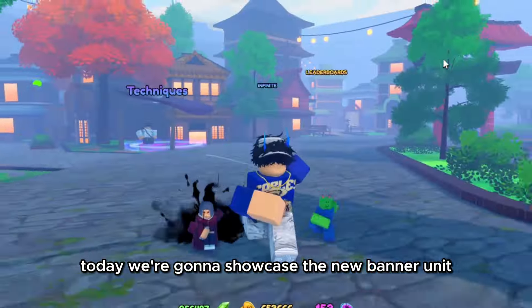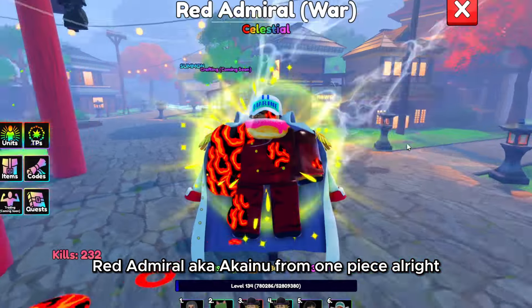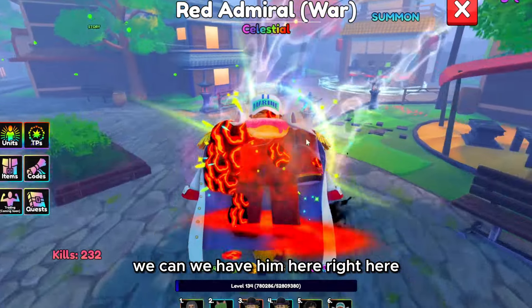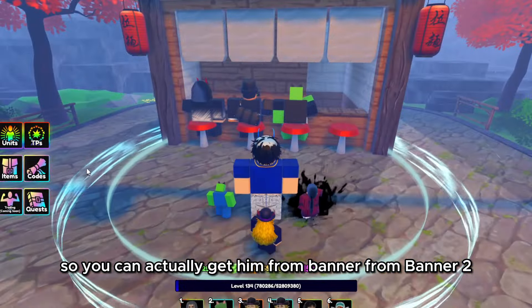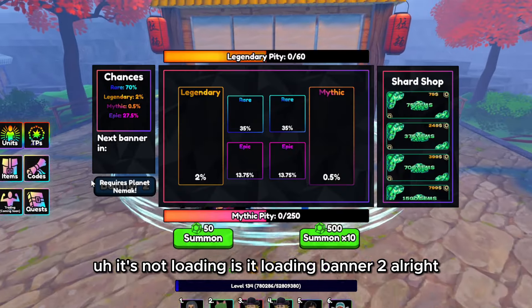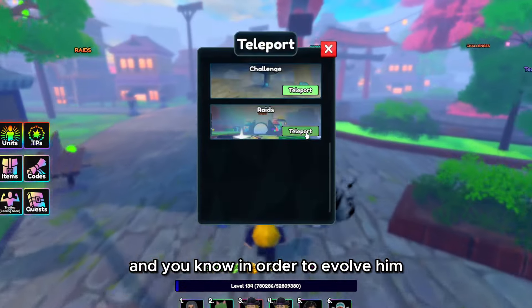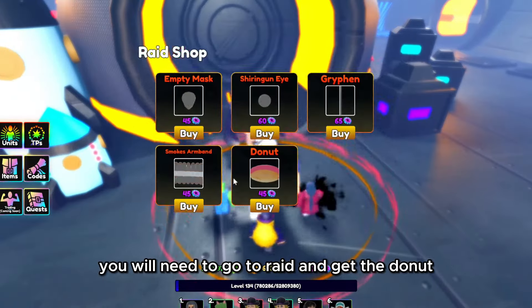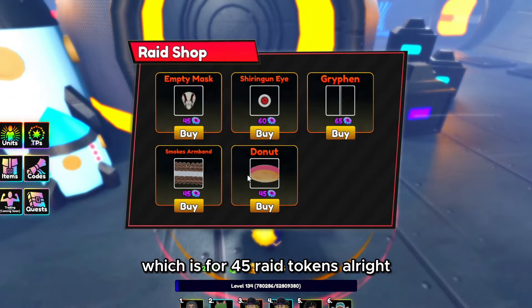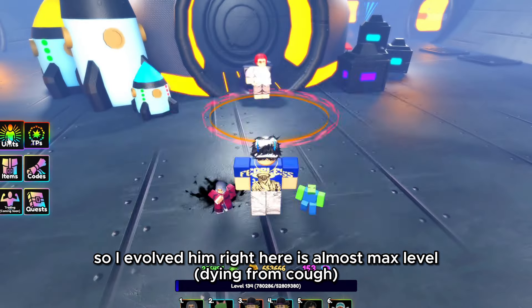Today we're going to showcase the new banner unit Raid Emerald, aka Akinu, from One Piece. You can get him from Banner 2. In order to evolve him, you will need to go to Raid and get the donut, which costs 45 Raid tokens. So I evolved him right here.